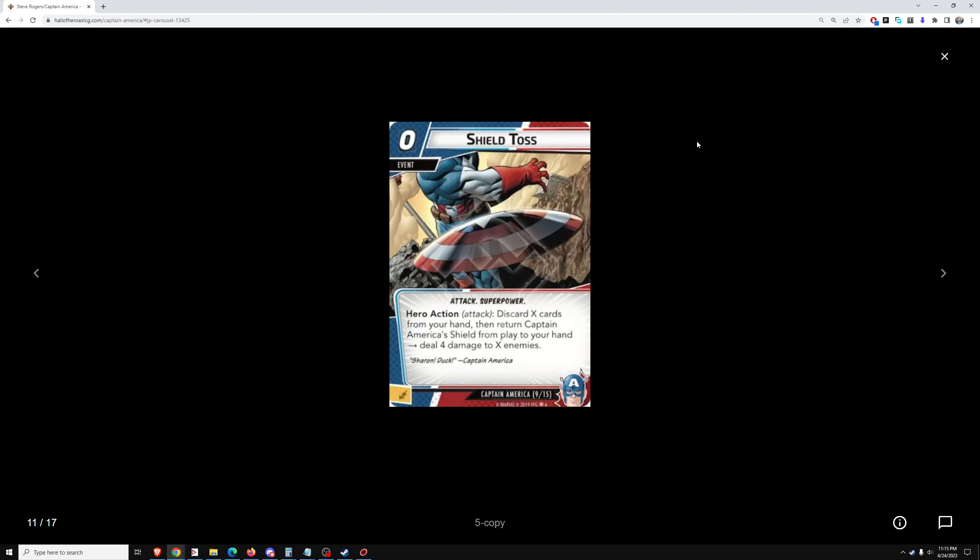Shield Toss, zero cost. Discard X cards from your hand, then return Captain America's Shield from play to your hand. Deal 4 damage to X enemies. That's crazy good. Four damage for the cost of discarding one card is good — four damage to each enemy. These cards in the Captain America pack seem very very strong. I'll try playing Captain America against Ultron on expert difficulty and then against Green Goblin on expert difficulty. But he does seem very very strong at first glance.